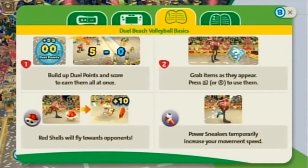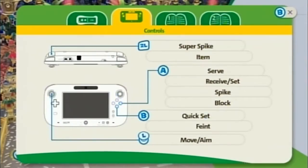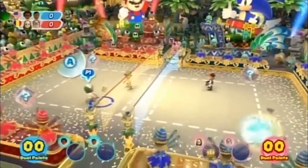Oh, we didn't go over the rules yet. Alright — build up dual points and score to earn them all at once. Grab items as they appear and press ZL or A to use them. Red shells will fly towards opponents. Power sneakers will temporarily increase your speed. Fireflies will let you attack your opponents with fireballs. Lightning coarses — I don't know who that is — to shoot all energy balls. Mortal bugs travel in a straight line. The shield will protect you from one attack, then disappear. Just press A twice and use the control stick to move. That circle shows where you're supposed to go when you press A.